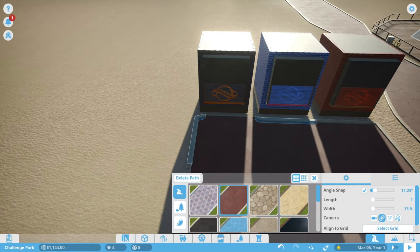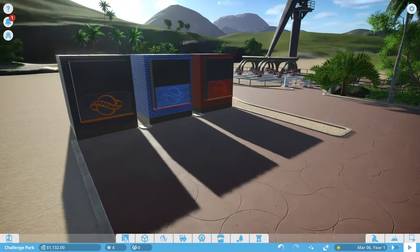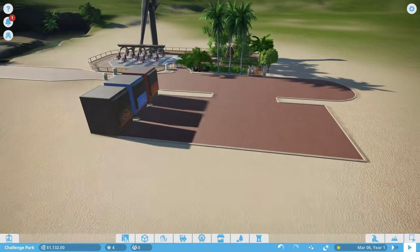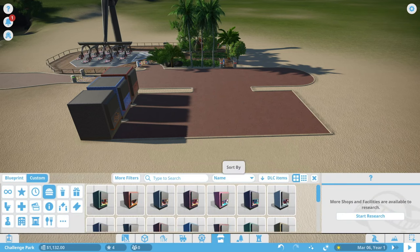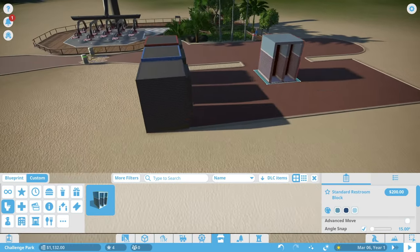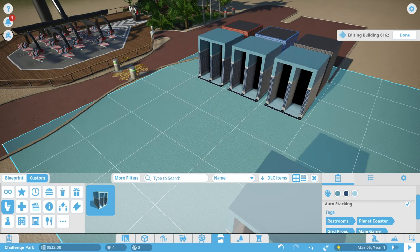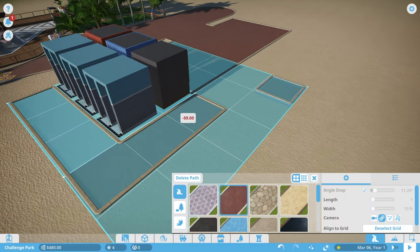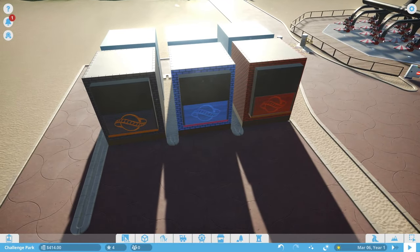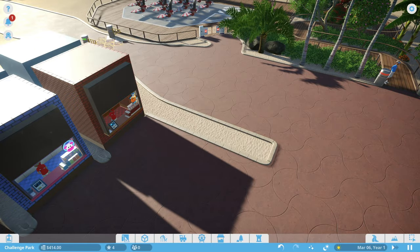These shops aren't open yet - they'll look kind of rough for now and we'll build around them later once we get more money. We're also going to need a bathroom, so let's find the restroom block. I'll put the bathrooms on the backside to get people walking through the area - three bathrooms back here will probably be the only bathroom block for this entire area. Then we'll extend a path all the way out.